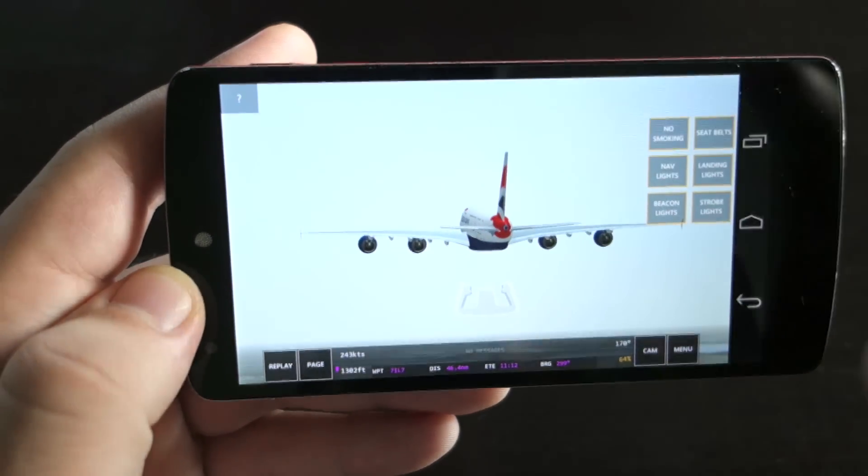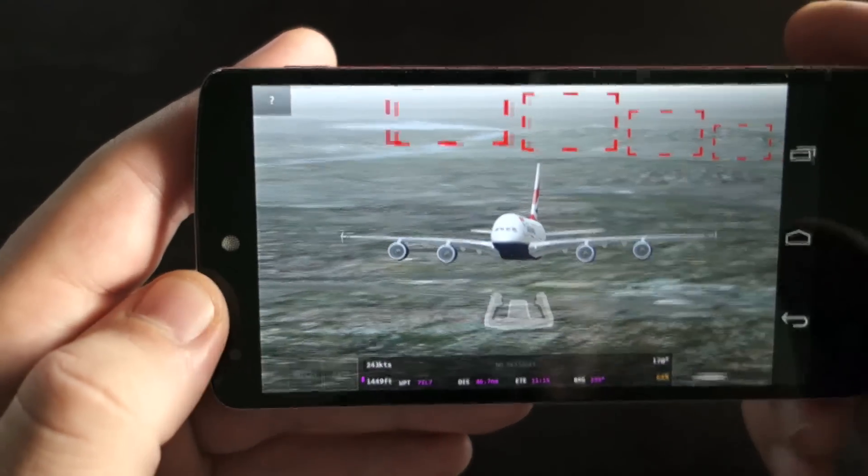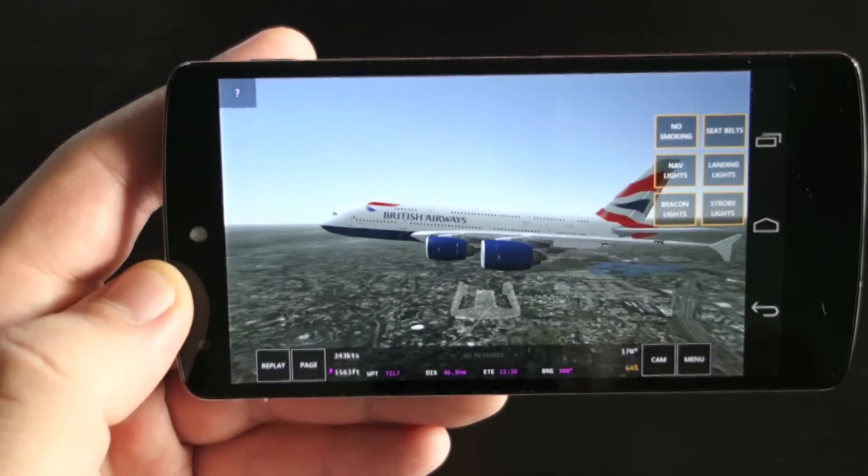You can toggle seatbelts on or off, no smoking, and those kinds of controls. They don't really do anything visible because you can't see inside the cabin of the plane.